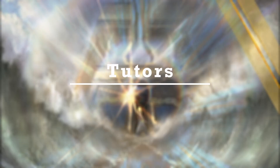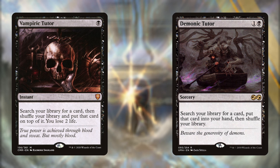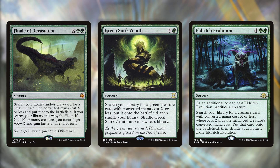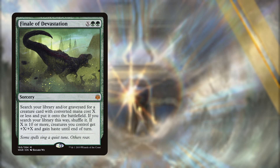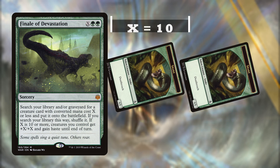We run six tutors but surprisingly only one of the black tutors, done on purpose to use different tutors than the usual Demonic and Vampiric Tutors. Our combo pieces being mostly creatures allows us to use Eldritch Evolution, Green Sun's Zenith and Finale of Devastation to find key creatures we're missing. Finale of Devastation can also double as a wincon if we get to X equals 10 and swing with our board.